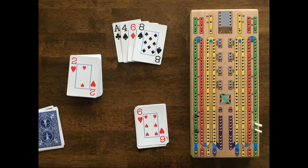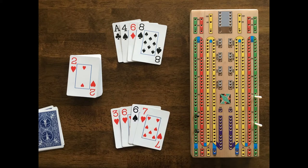Black's hand scores a total of 4 points. He has one combination of 15 with the ace, 6, and 8, and an additional 15 with the ace, 2, 4, and 8. Next the dealer counts his hand. White has a total of 8 points: a pair of 6s for 2 points, a 15 with the 3 and the 2 sixes, and 2 more 15s with the 2 combinations of 2, 6, and 7.